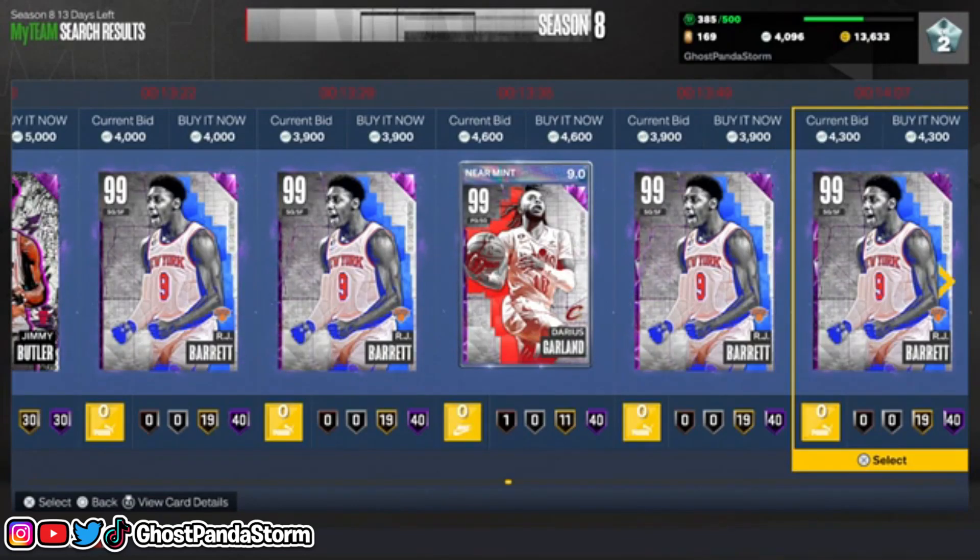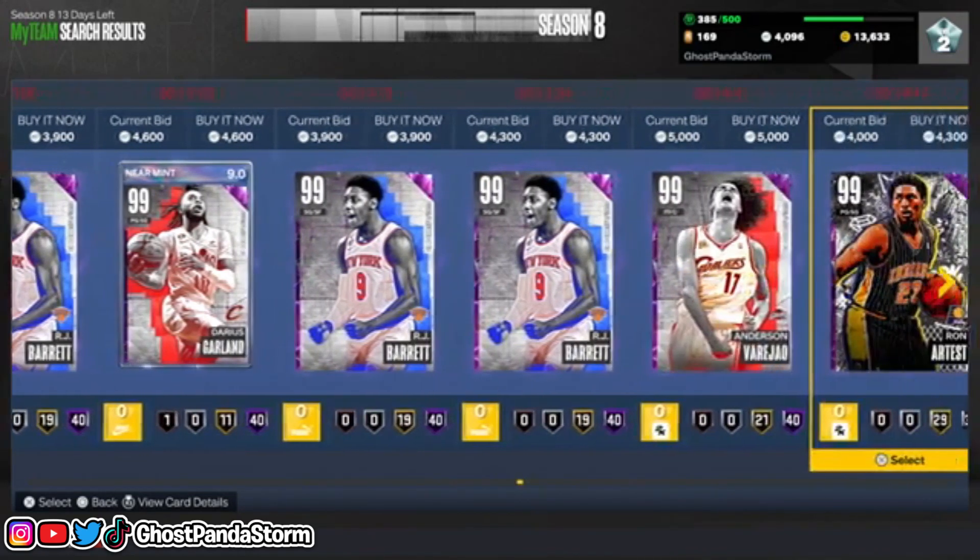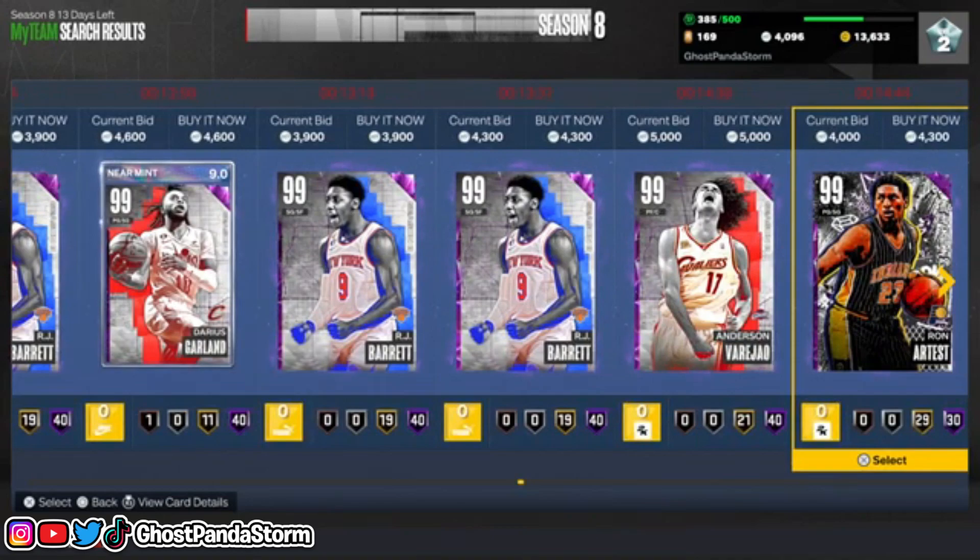It's late in the 2K season, so you're going to be getting plenty of dark matter cards through locker codes and things like that. Your team is probably already stacked, but if you're new to MyTEAM or just want to add to your collection and be more specific, this is how you go about doing it. Maybe you're hopping onto MyTEAM for the first time, or maybe you just got 2K23 now since it's been on sale or free. Definitely try this method and get yourself some great cards for a very cheap price.